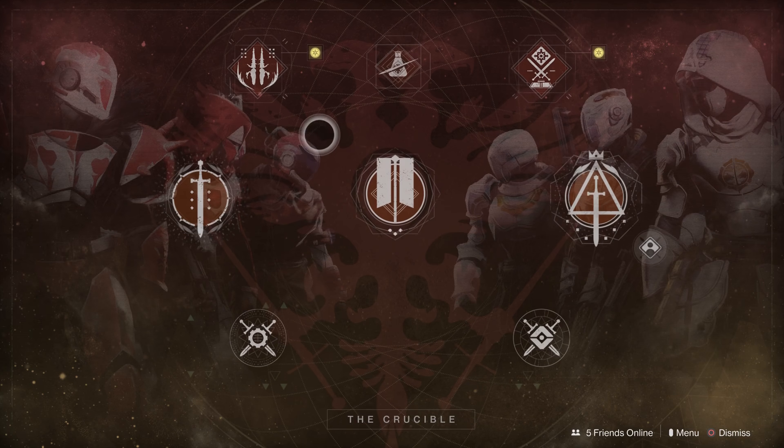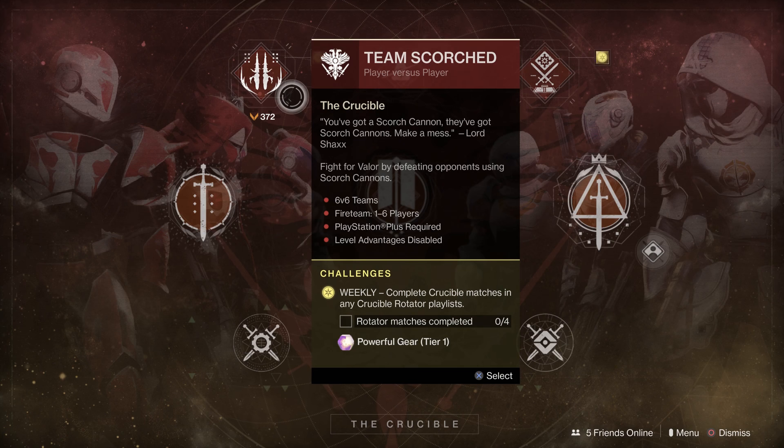The powerful gear drop — or the weekly challenge completion — is the challenge that needs to be completed for the Glorious Harvest to finish off the invitation and unlock the Menagerie.